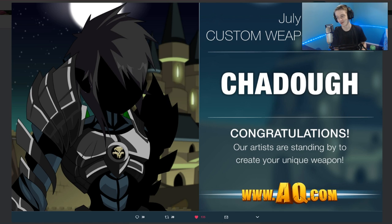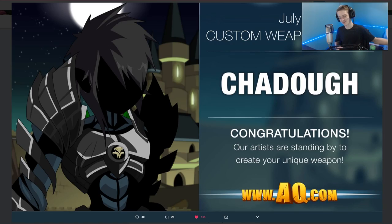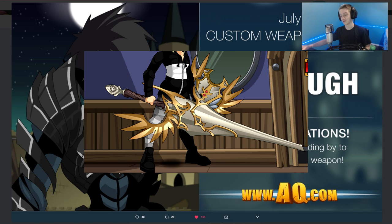The custom weapon winner for July is Shad. If you don't know, every time you buy a membership or ACs of ten dollars or more, you get entered that month for a chance to win a custom weapon of your choosing. Last month's winner picked an item you can get right now in the museum and Battle On — he made it available for everyone. It'll be really cool to see what Shad picks.